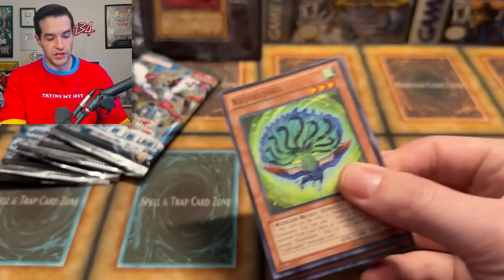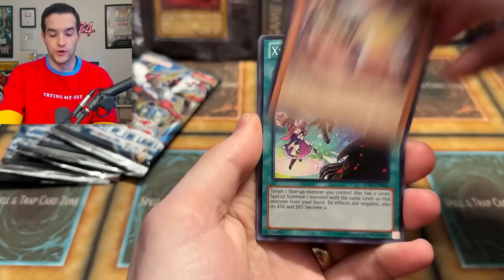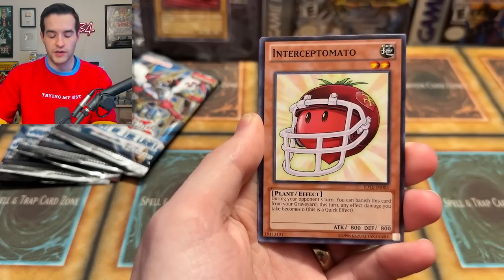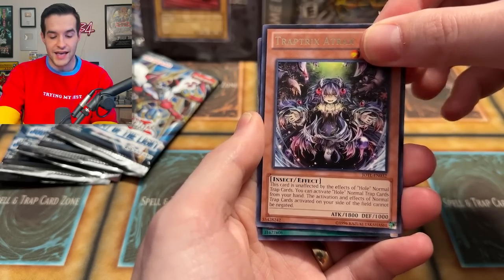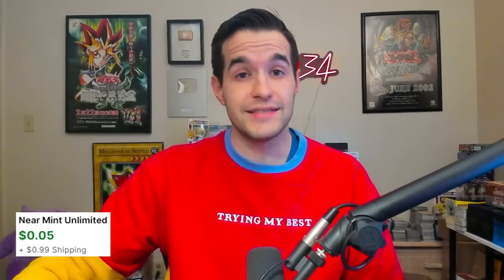Here we go — Bujingi Turtle, XC's Reception. Kujukajuku, Mecha Phantom Beast Cold Wing — remember that was two bucks. Intercept Tomato, Bujingi Wolf. Trap Tricks A-Tracks for the Trap Tricks deck, and Black and White Wave. There is no Chickalates inside unfortunately.